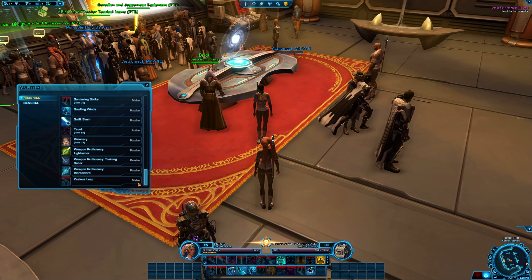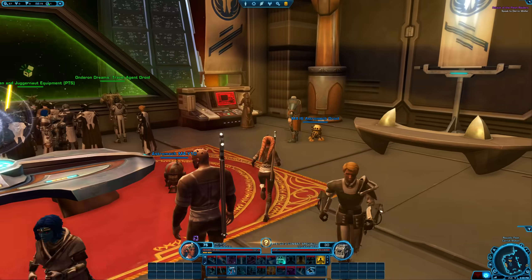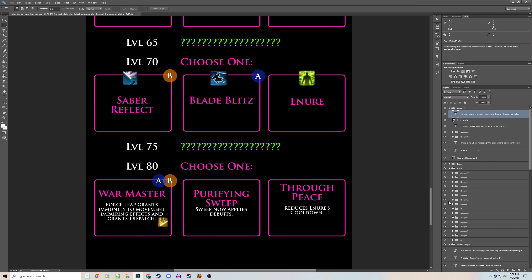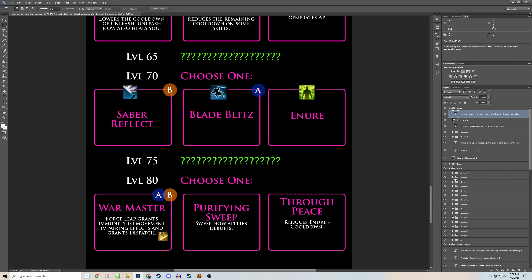You'll notice they're all in the Guardian tab now. One of the biggest differences of the A, B, and C choice: say you're level 70. At level 70 you would need to choose between Saber Reflect, Blade Blitz, or Enure. When you choose A or B, you only get one of these three, whereas before you would have had all three and could choose when to use them in combat. They haven't clarified if this is final — they released this on a Friday and they've all gone home for the weekend. It sounds like you will be able to choose between all three in the future, but right now it auto-assigns based on A or B.